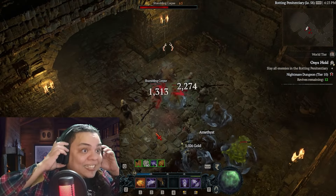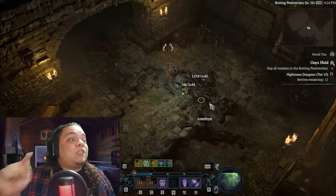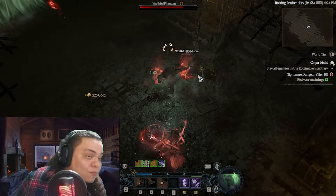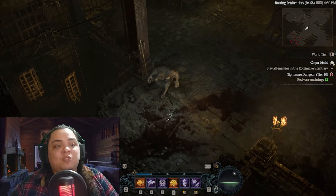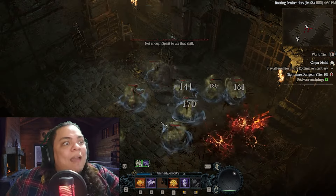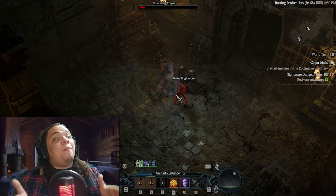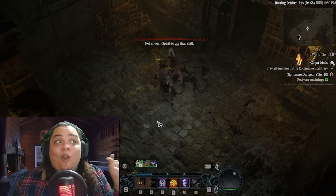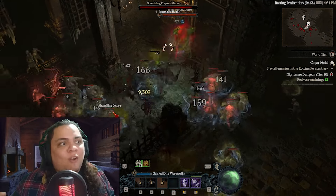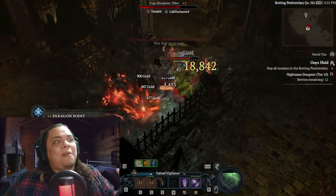That doesn't mean it's not efficient to kill mobs that are higher than three levels above you, because they still give more experience — the 25% bonus doesn't go up, but the base XP the mob gives does go up. So there's a little wiggle room in selecting what mobs to kill. Now, how do you know what level the mobs are in a nightmare dungeon? The level of the mobs inside is the tier of the nightmare dungeon plus 54. For example, a tier 10 nightmare dungeon has level 64 mobs.